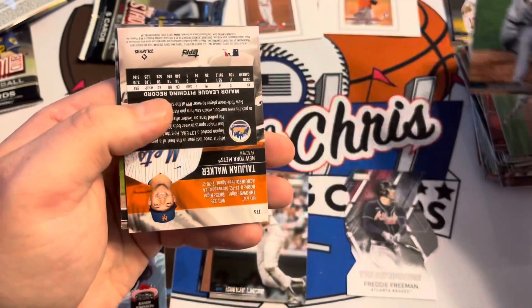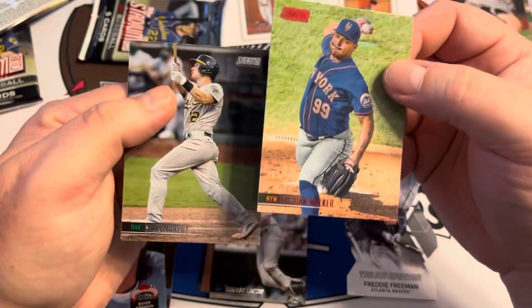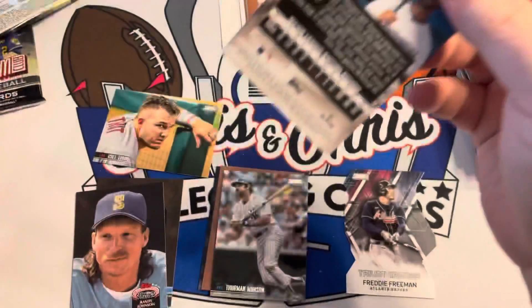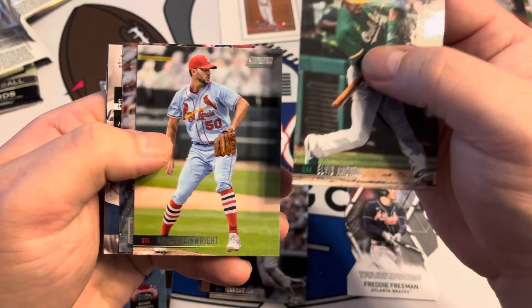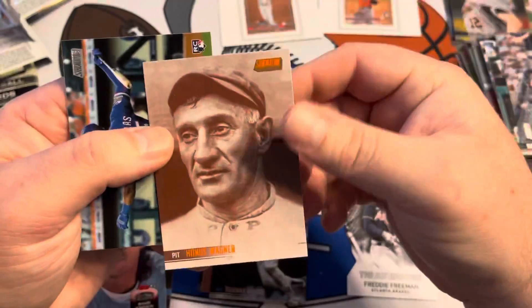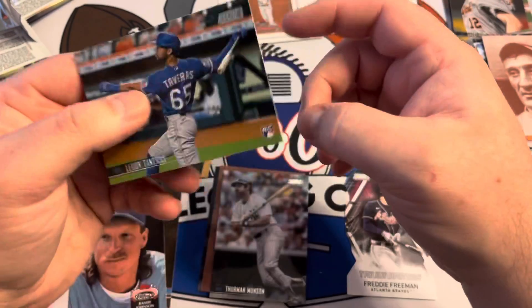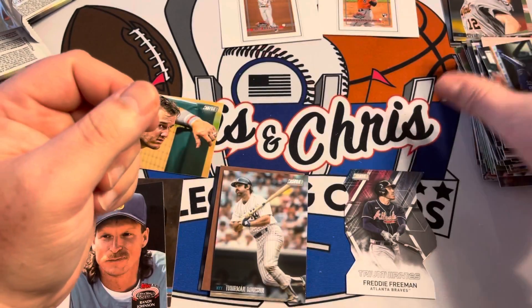Drew Rasmussen. Taijuan Walker red. Sean Murphy. Last pack! I think it's one per pack — Elvis Andrus, Adam Wainwright, Freddie Freeman. And Honus Wagner sepia tone. If only that was a T206 Honus Wagner — I could finally retire!